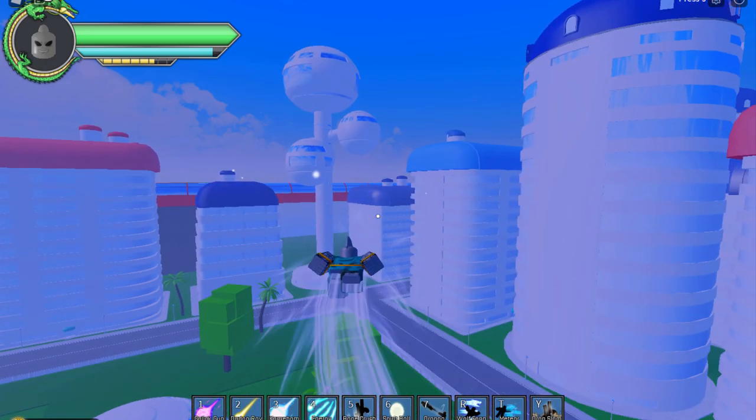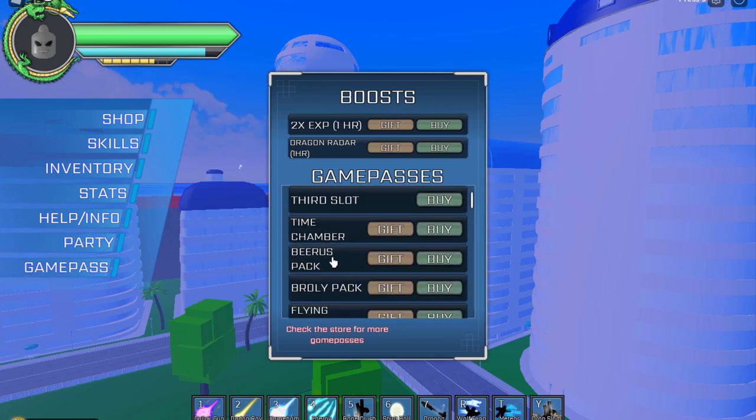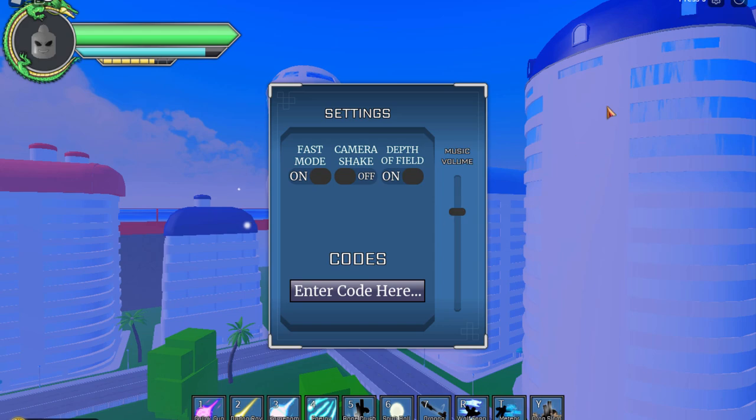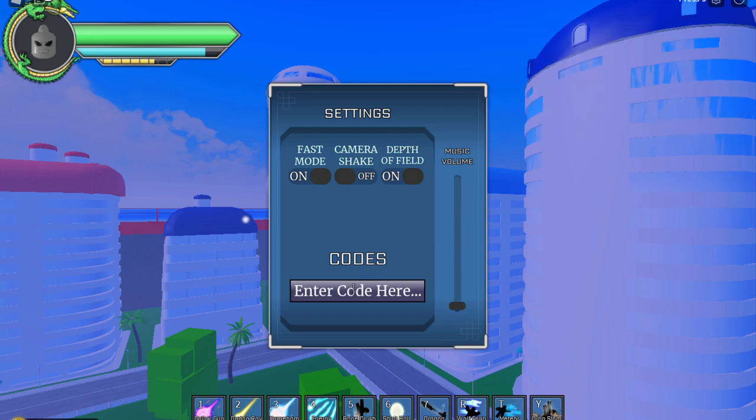There are codes in the game too. Press J to open Settings — not a lot of people know about this. In Settings you can turn on Fast Mode if you have a bad PC, toggle camera shake, turn off the music, and enter codes. There was an expired code, and now there's a new code: 'free money' — I redeemed it and I think it gave me about 5K Zeni.